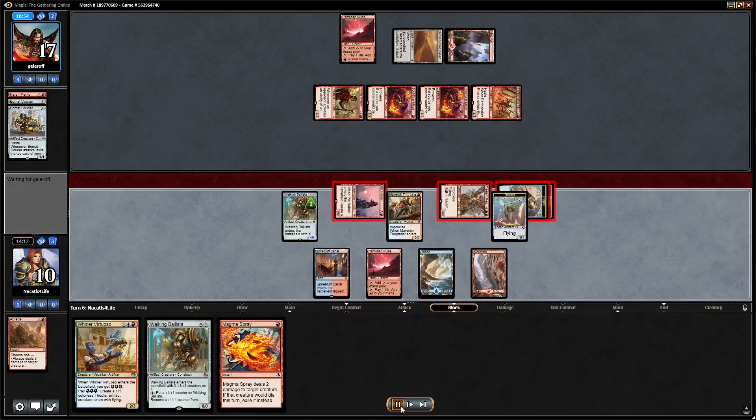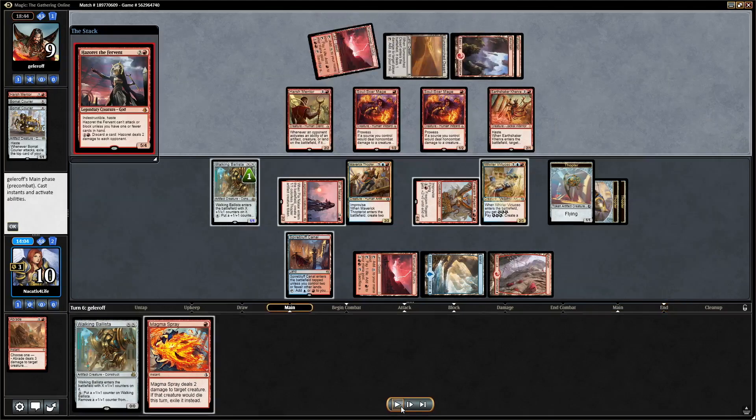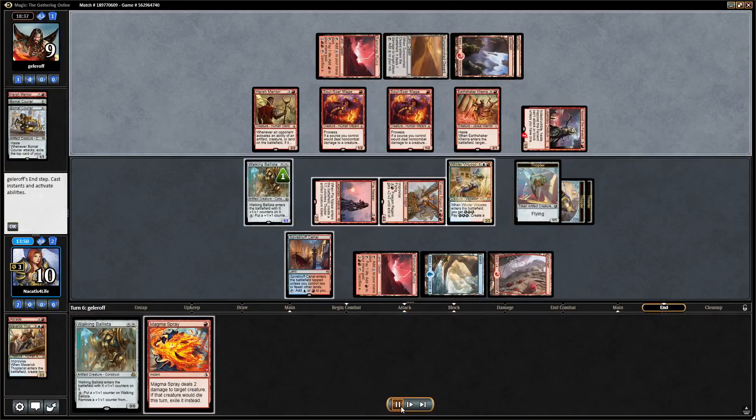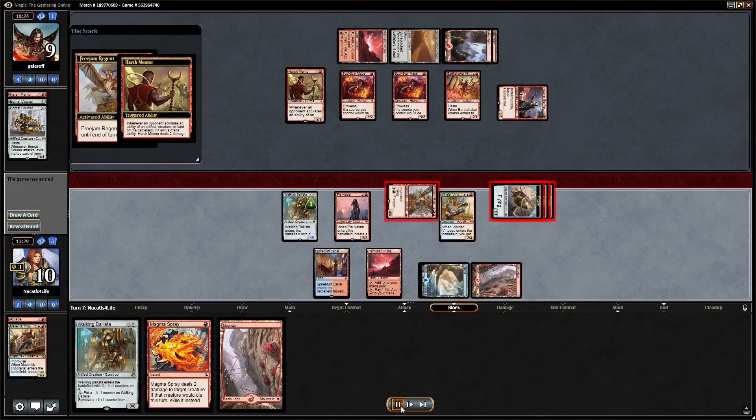We attack them down to nine and play the Virtuoso, disguising the Magma Spray. There's really no reason to deal with any creature right now — we want to give ourselves time. Our plan is end step: spray the Mentor, make a Thopter off the Virtuoso, kill them in the air. When they play Hazard and go land-Hazard, we know the coast is clear. We just untap and kill them in the air. We could have made a Thopter off the Virtuoso, but we just pump the Gearhulk and take two off the Mentor and they're dead.